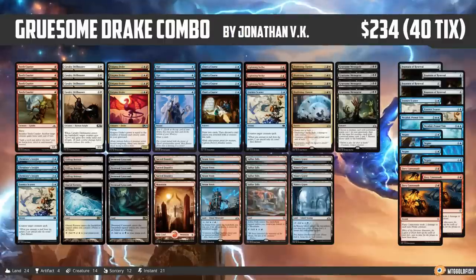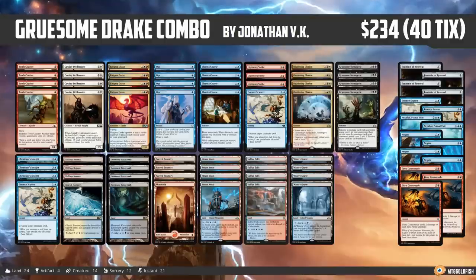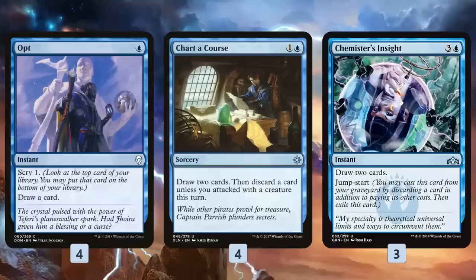Let's break down Gruesome Drake Combo. To understand this deck, we have to start by talking about the non-combo pieces. A lot of this deck is card draw, removal, and cantrips. We start off with Opt, Chart of Course, and Chemister's Insight. The main reason these cards are important is for the combo — to actually work, we need to get 20 instants and sorceries in our graveyard.